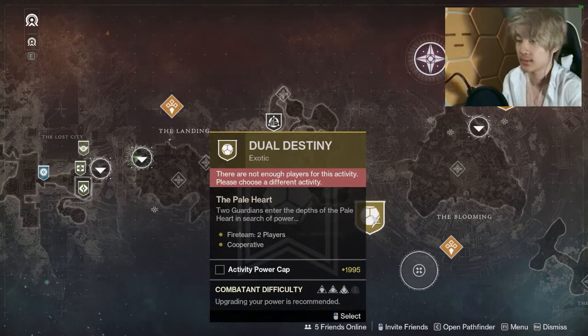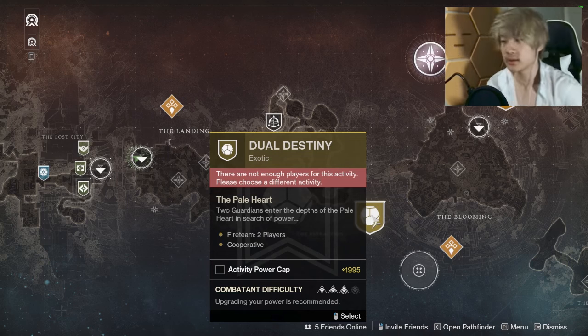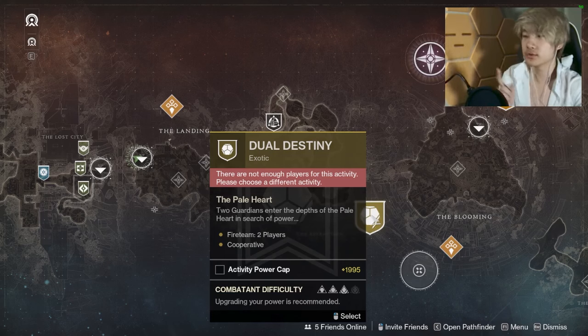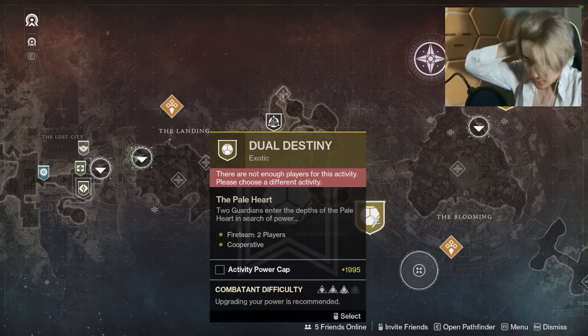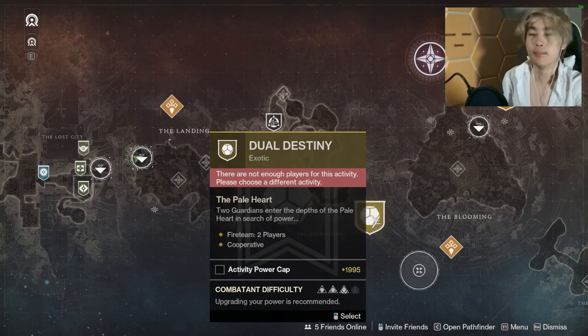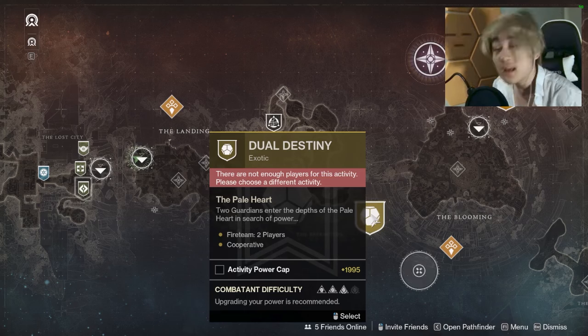In order to unlock the other two methods — the chest method and the AFK hotkey method — you'll have to do Dual Destiny at least once on each character. With a good teammate you can get it down to around 18 minutes per run, and it's guaranteed — you both get a drop. That's basically two drops per 18 minutes, making it the most efficient choice.